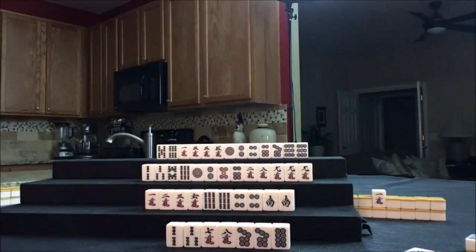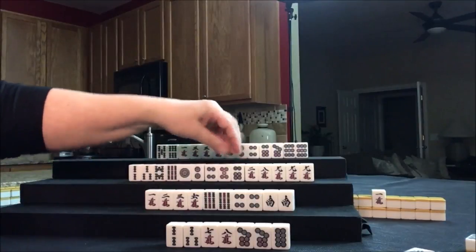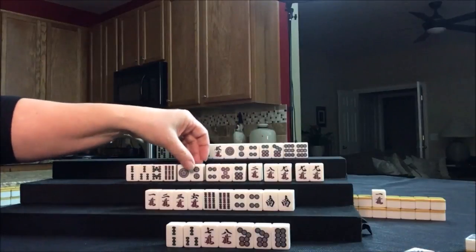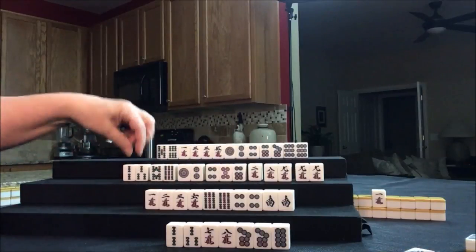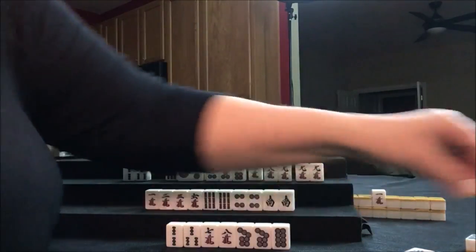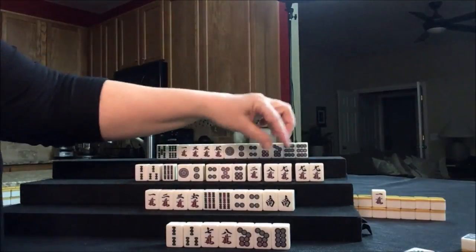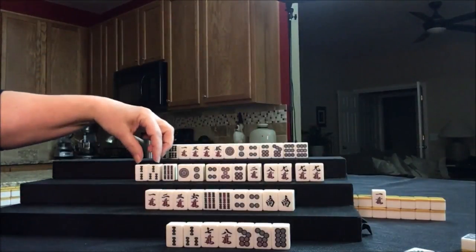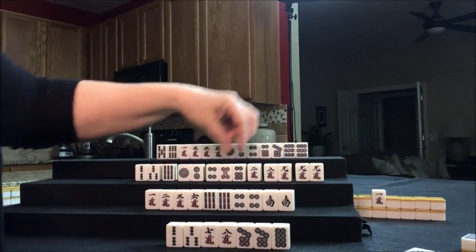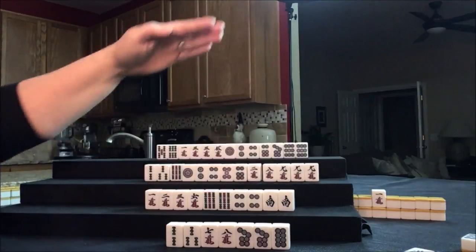We're going to draw for West: four dot. That's a good tile — now they have a Chi. Pair, potential, isolated, Chi, potential Chi, potential Chi, potential Chi. Let's discard this eight bam, and then we'll get rid of the nine bam next. They have one, two, three, four, five — four sets and a pair. So they're set, they just need to complete. Let's draw now for North: white dragon. Can't have any valued pair and they're playing all Chis — all three in a sequence — Pinfu.